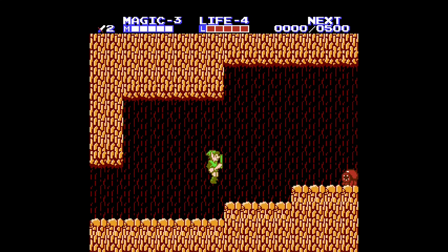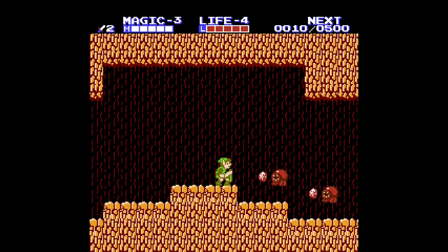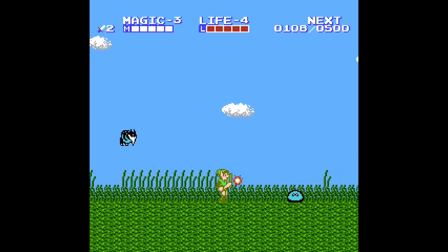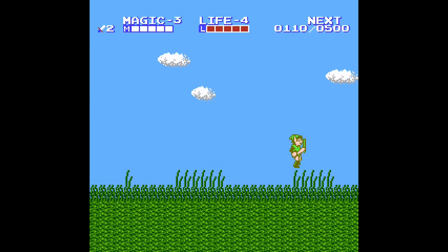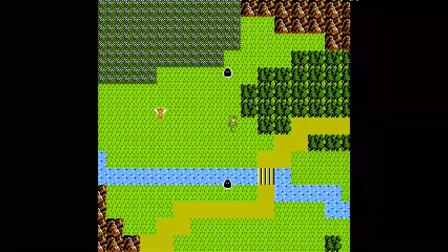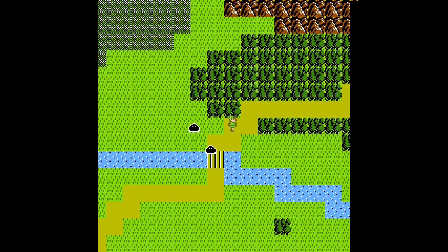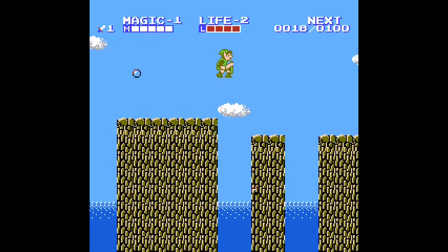Next up is Zelda II: The Adventure of Link, released for the NES in 1987. I think it's pretty funny how Nintendo thought the Bubble was such a staple enemy of the original Zelda game that they put it in Zelda II. In Zelda II, they even have a variant of the Bubble enemy where you literally have bubbles that float out of pits and can damage Link.